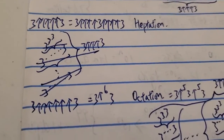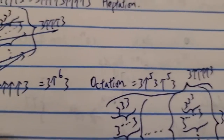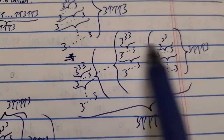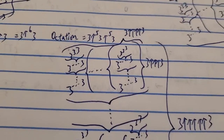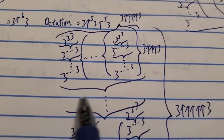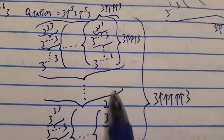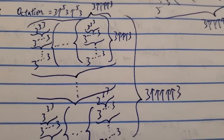Next is three six-arrows three. Six arrows is called hexation — actually octation. And this is even messier. Again, you bring over the whole thing from the last operation and put it here, and repeat. It's basically showing how many times you have to repeat the next thing, and so on and so forth. You do that all the way for three five-arrows three number of times.